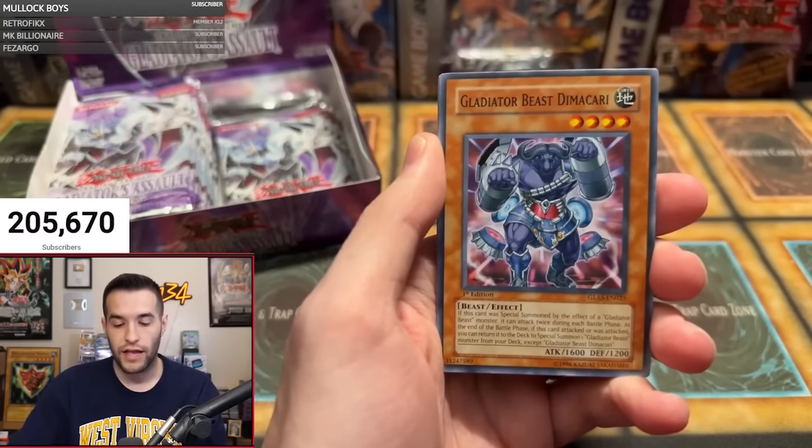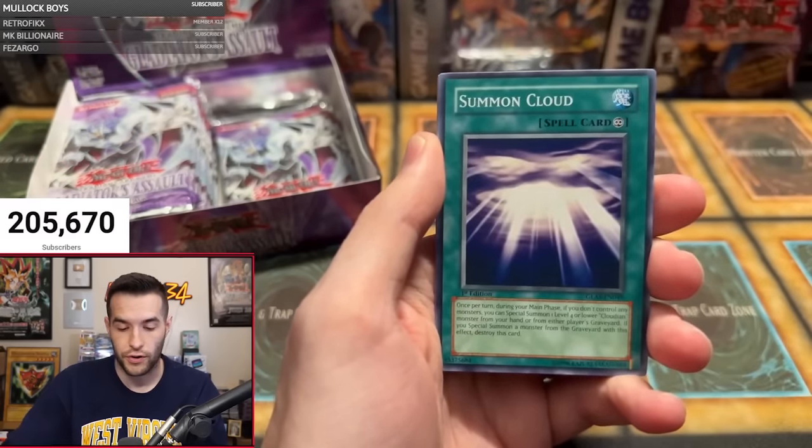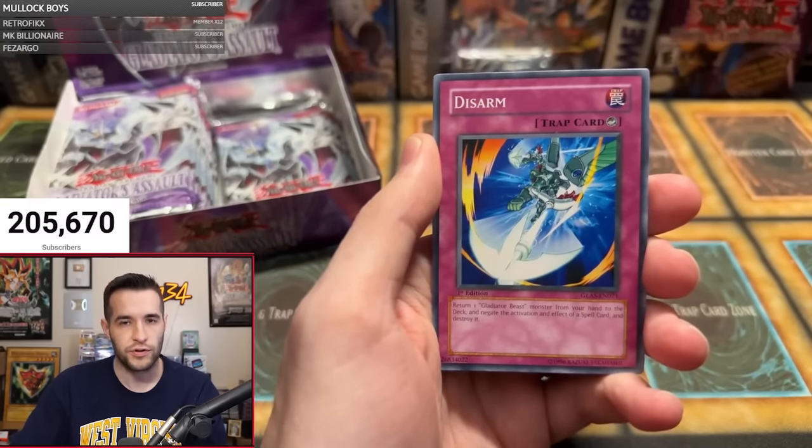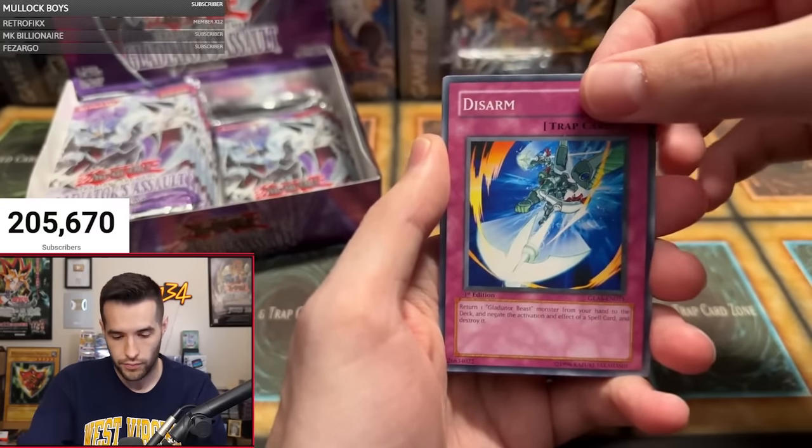We have Gladiator's Return, Stealth Roid, Gladiator Beast Demacari — cool Gladiator Beast card — Summon Cloud, Disarm. Let me know in the comments: do you like Gladiator Beast or not?